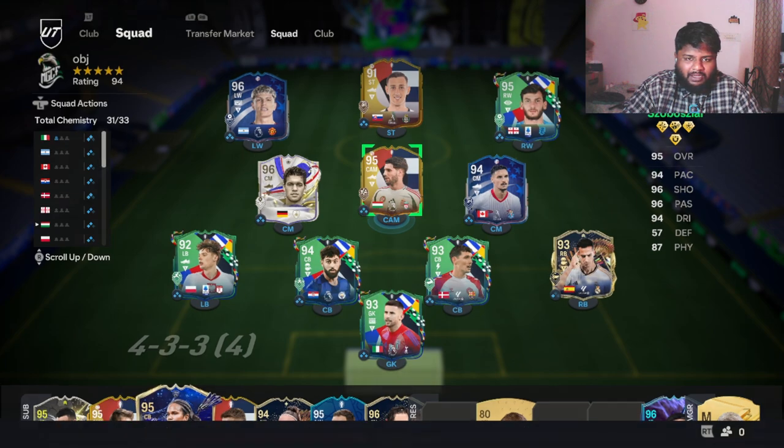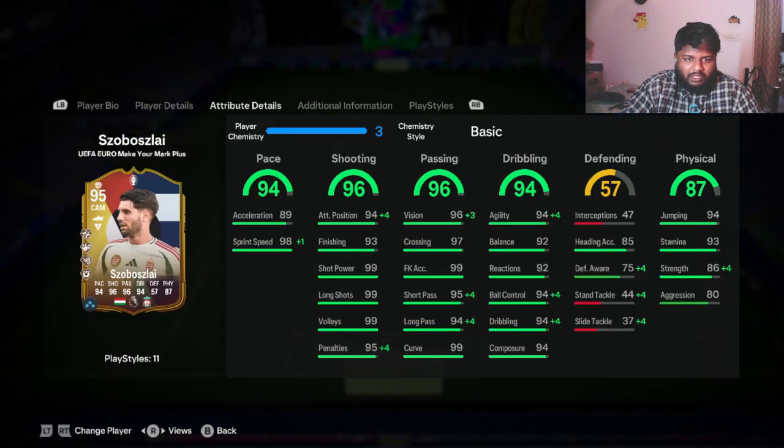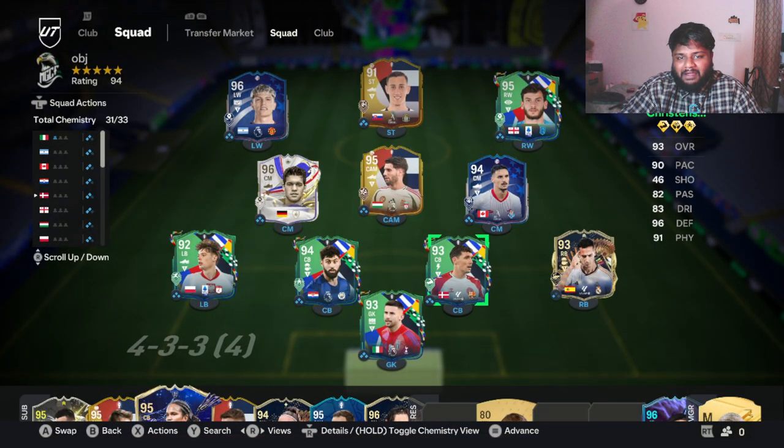Looking at the boosted stats: he's now got 99 sprint speed — that's mad. His shooting has gone to 99, with 98 attacking as well — just crazy. His passing has also reached 99: 99 vision, 99 short pass, 99 long pass, he already had 99 free kick accuracy, 99 curve, and 97 crossing. Right off the bat, this is looking like a massive W card.